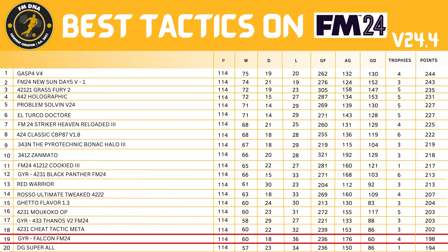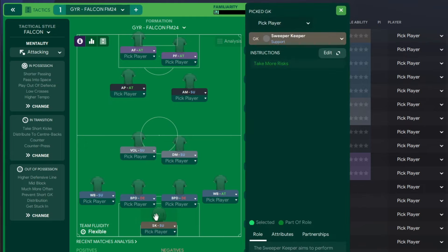For the tactical instructions: in goal we have a Sweeper Keeper on Support. On the left we have a Wing Back on Support, on the right a Wing Back on Attack. We have two Ball Playing Defenders on Defend — different instructions, one has Stay Wider turned on. In front of them we have a Defensive Midfielder on Support on the right, and a Segundo Volante on Support. In front of them, an Advanced Playmaker on Attack.